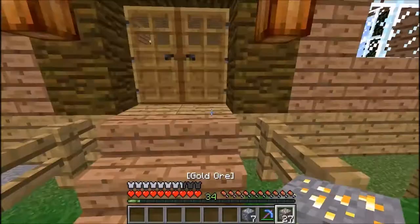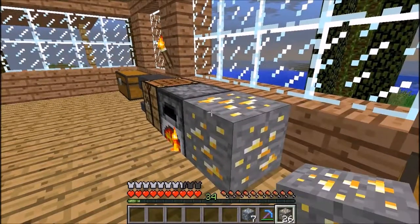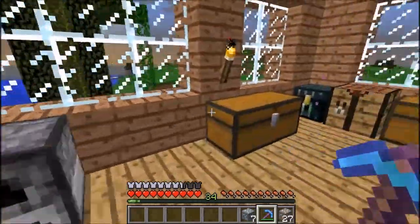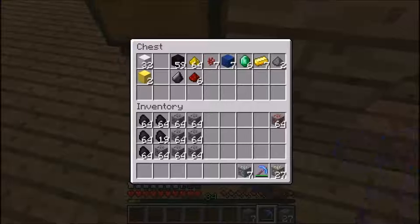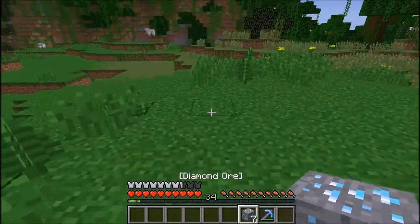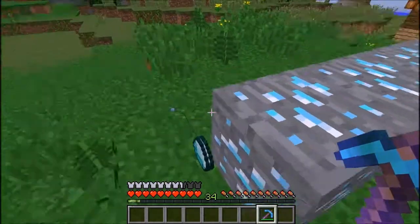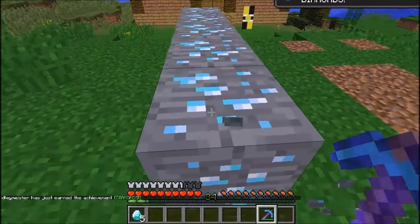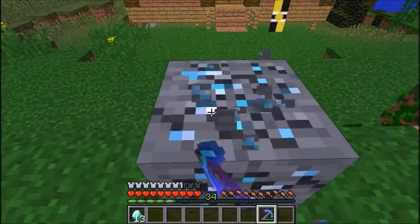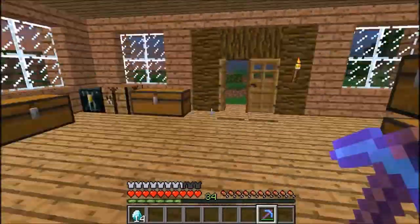Oh wait, why did I pull out the gold? Gold has to be cooked. I think all we need is the diamonds. Redstone — we're gonna need a whole bunch. Let's see how many diamonds we get out of this. 4, 5, 7, 10, 11, 13, 14 — 14 diamonds! 14 diamonds out of what, 7 blocks? Yeah.